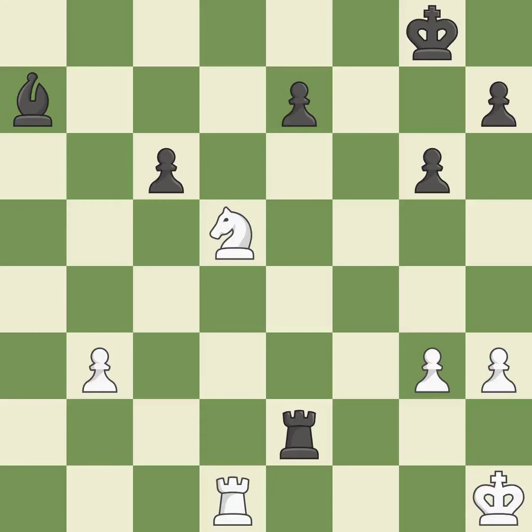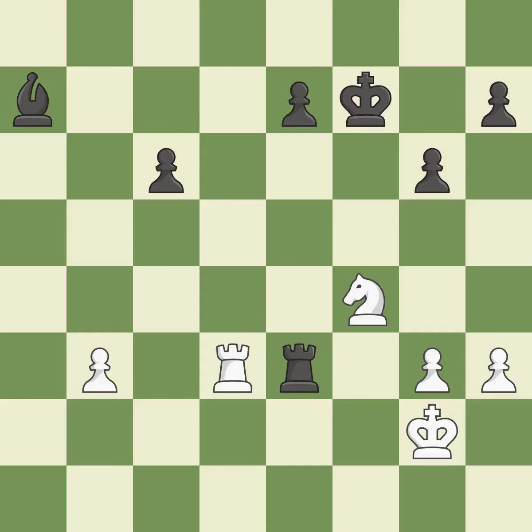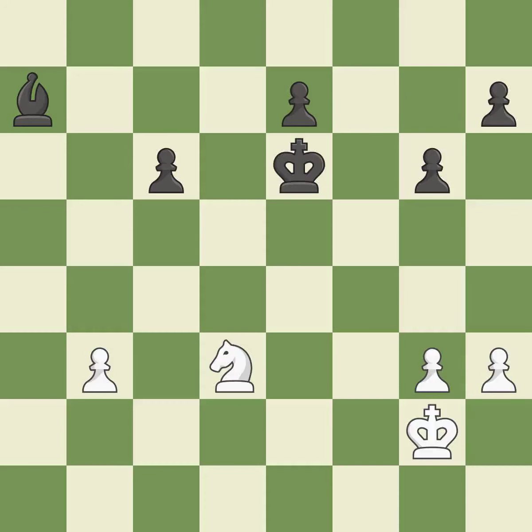This overlooks an opportunity to increase a bishop's scope by moving it to a better square — it is a mistake. The knight is now on a more secure square. The rook is now on a more secure square. This blocks an attack on a vulnerable pawn. By moving it from the back rank, this activates the king in the endgame. This exchange is fair. This poses a fork piece threat.